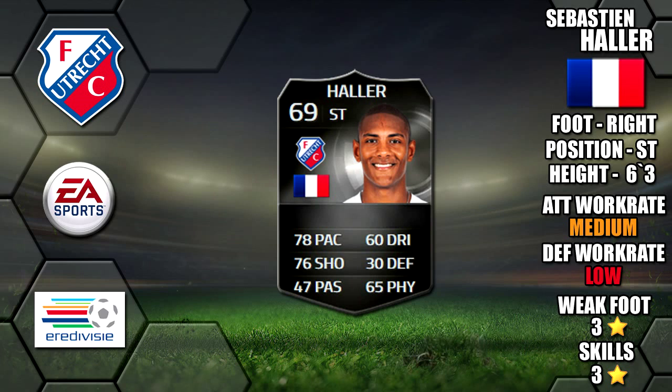Today we're reviewing Silver Inform Sebastien Haller, who plays for FC Utrecht in the Eredivisie. He's 6 foot 3 tall, right footed, has medium-low work rates, a 3 star weak foot and 3 star skills.